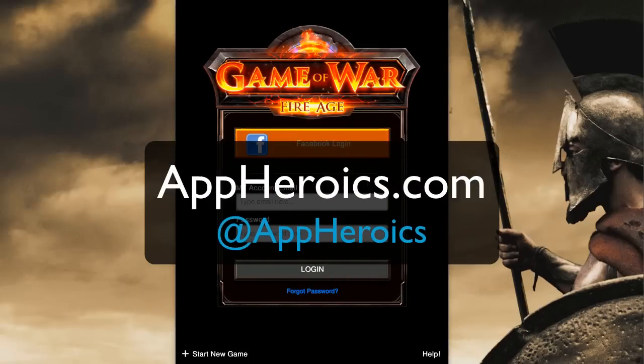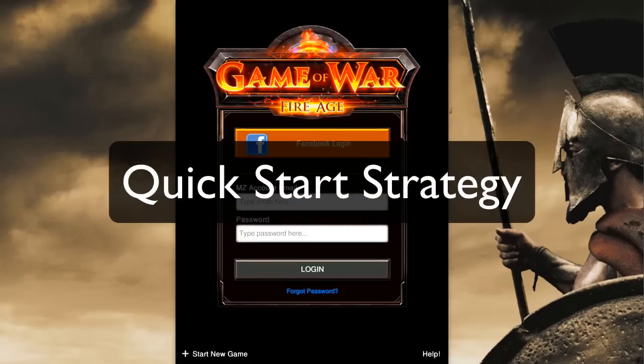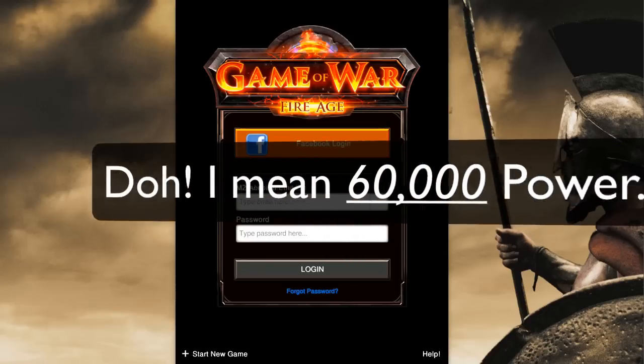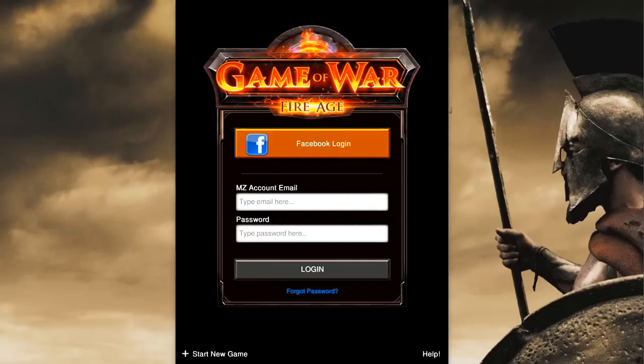Hey guys, this is Noguero from AppHeroics.com. This is a tutorial on how to level up a brand new Game of War account to around level 60 power in about an hour's playing time. This is a very quick start strategy. It does involve you having some familiarity with how to move around and navigate. So if you're brand new to the game and don't understand the interface at all, you can check out the other video I have on the overview of the interface. But this assumes that you know your way around the screen a little bit.